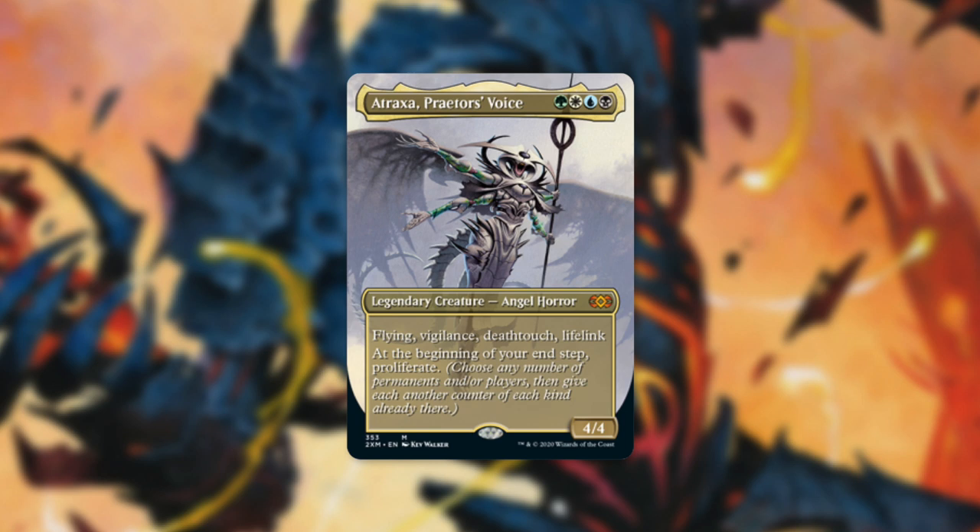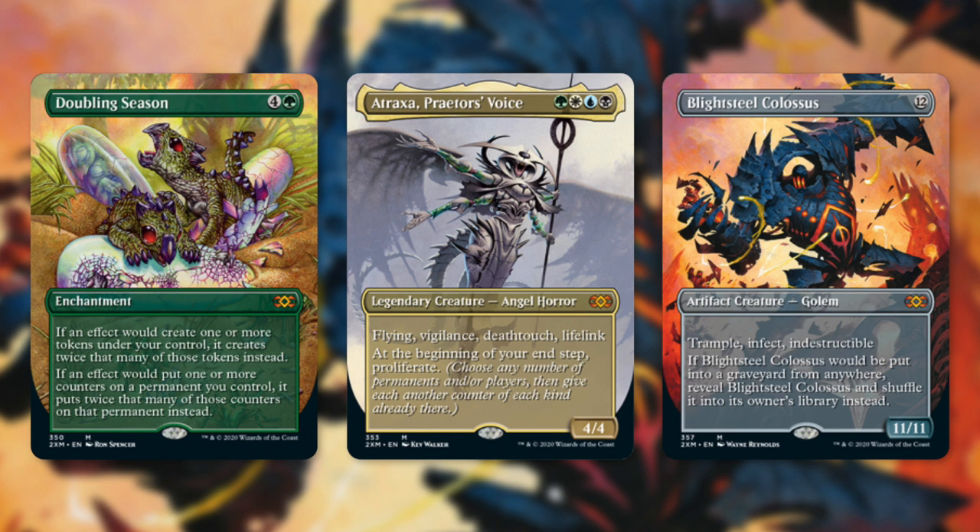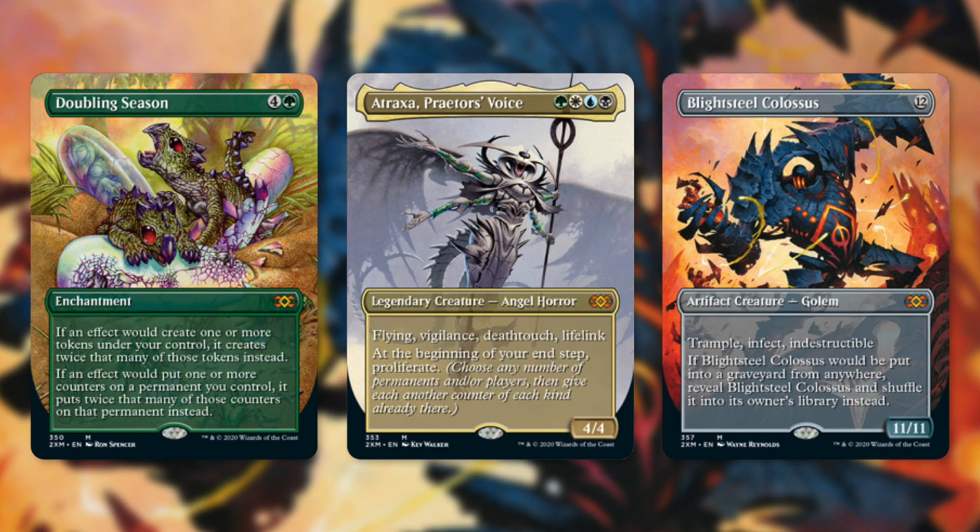From the looks of it, there's going to be a lot of Commander-focused reprints, so this has got me really excited. I don't expect Blightsteel Colossus or Doubling Season to become budget anytime soon, or ever, but there are definitely other cards that could be reprinted that could become budget-friendly.